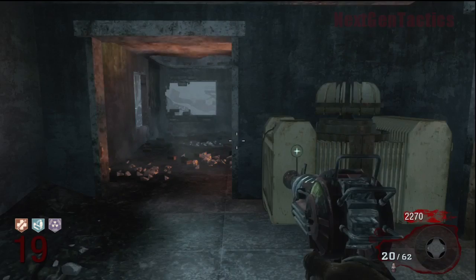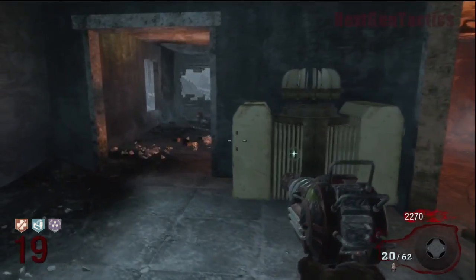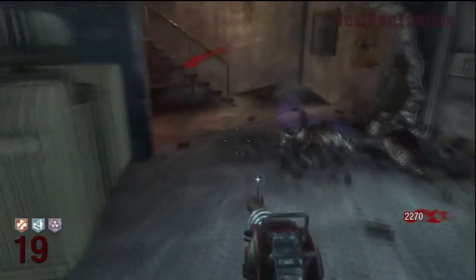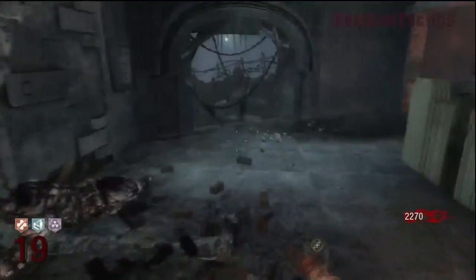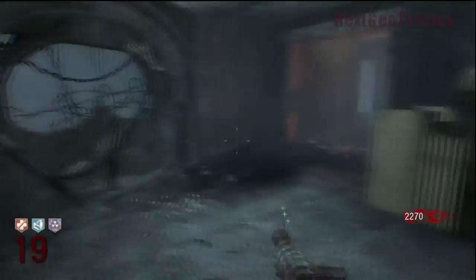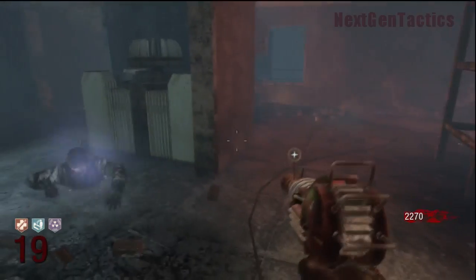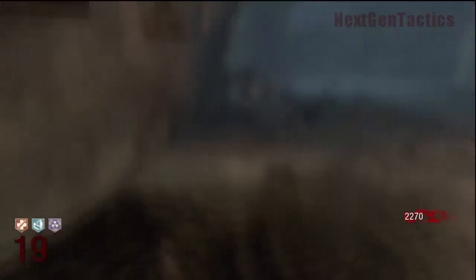So we're going over to the door again — that's the door where Richtofen and Takeo and those guys are supposedly inside. We're just asking them what's next. They're doing their jibber jabber. But after you talk to them, you have to talk to them for each step of the Easter Egg. Before the fuse will even appear, you have to go to this door, talk to them, and then the fuse will appear. After the fuse is done, you have to go to the door again and they'll tell you about the generators.